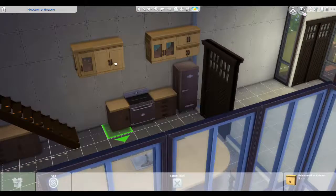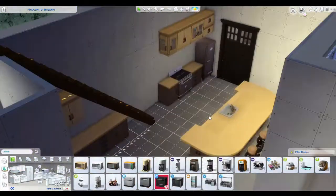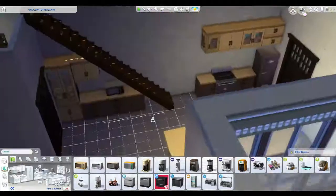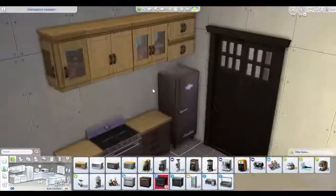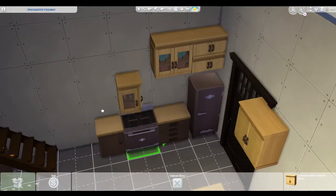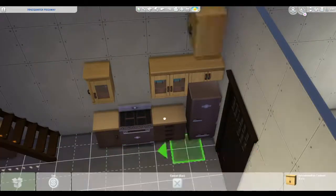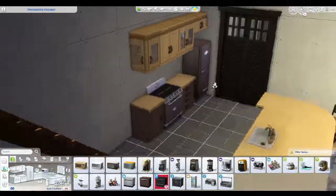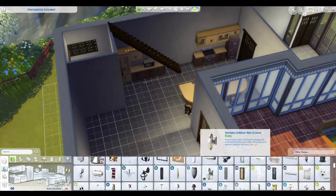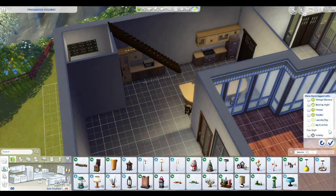For some reason the counter wouldn't click to where it was meant to go — it was doing weird things at that corner. I put a dishwasher in because why not. It kept doing weird things and I really struggled with it; it just wouldn't clip where I needed it to. I fixed it in the end — it works.